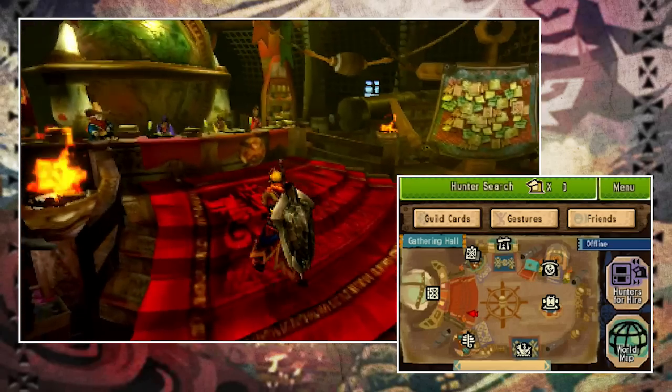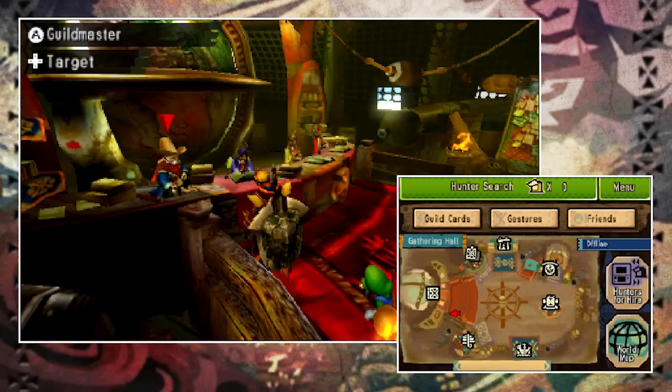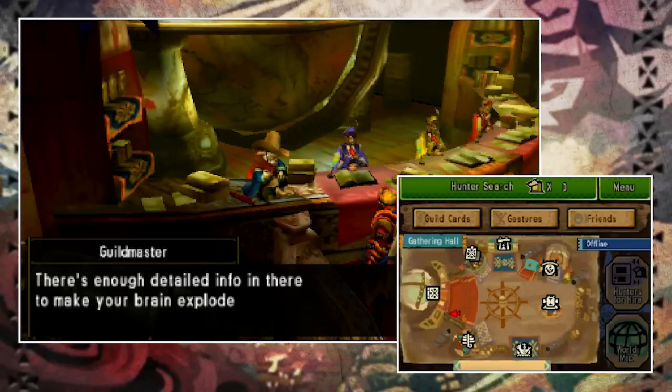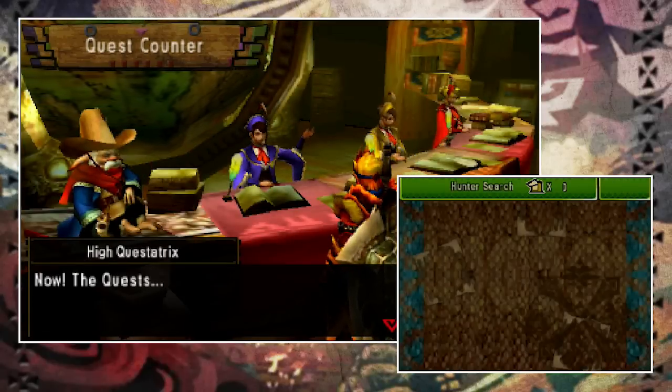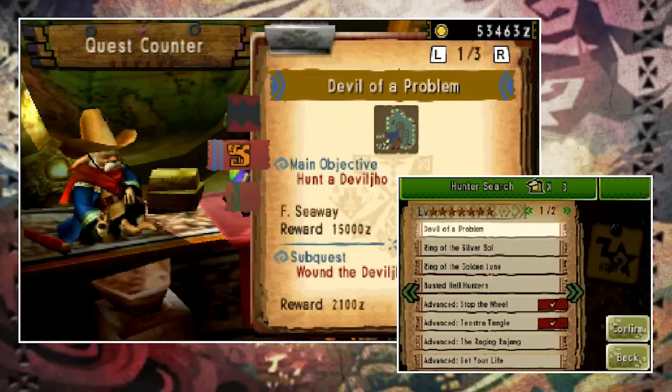Let's start at the desk — there are four people to talk to here. The guild master on the left gives you rewards from time to time and tells you things when you rank up; your interaction with him is relatively sporadic. Next to him is the high questatrix, who you go to when you want to do high rank quests, but you need to be hunter rank 4 or HR4 to access those.